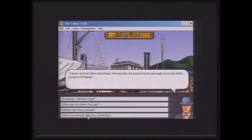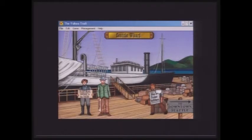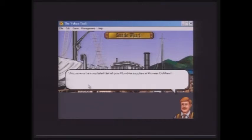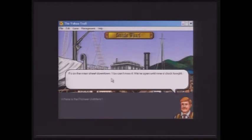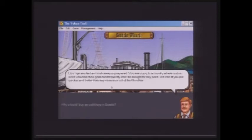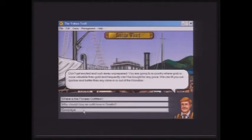There's also a Pioneer Outfitters NPC: 'Shop now or be sorry later — get all your Klondike supplies at Pioneer Outfitters, on the main street downtown, open until nine o'clock tonight. Don't get excited and rush away unprepared. You're going to a country where grub is more valuable than gold and frequently can't be bought for any price. We can fit you out quicker and better than any store in or out of the Klondike.' That's all we can do on this screen, so we'll head to downtown Seattle.